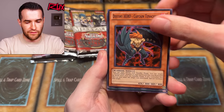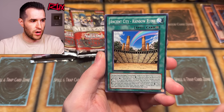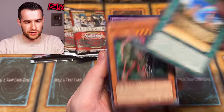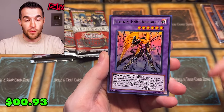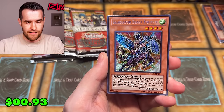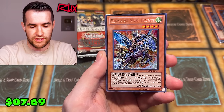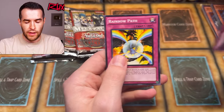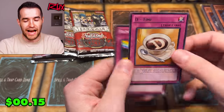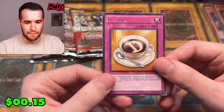Two from the back — Destiny Hero Captain Tenacious, Skyscraper, Ancient City Rainbow Ruins, the Double Dude dropped, Darkbright — boom! And Gladiator Beast Equeste. We're getting some Gladiator Beasts here. Armata the Chaos Phantom, and D-Time! We got ourselves the D-Time, everybody — that's a nice card, a classic.